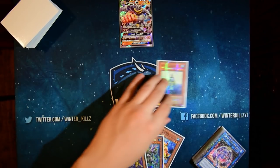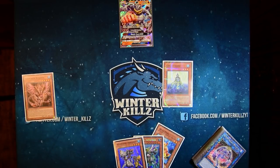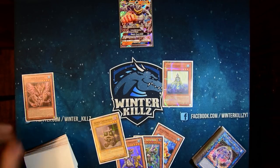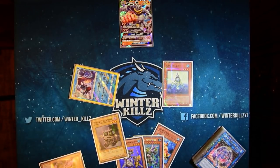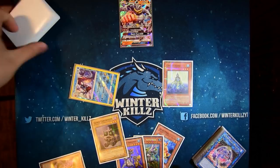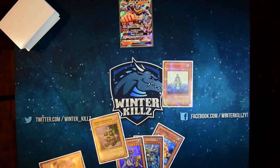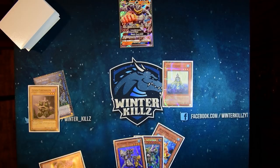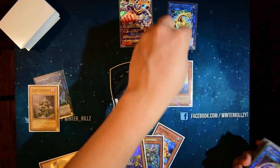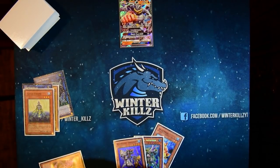This combo really showcases how good Undine is. We're going to summon Undine over here on this side — it's important to remember to do that — and we're going to send Rosenix and add a copy of Controller. We banish Rosenix, use its effect to summon a token, put the token over here, and that goes right into Link Spider. Then we summon Controller underneath Link Spider and those two go into Reprodocus, which goes right here.